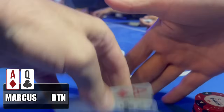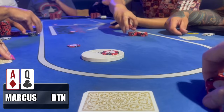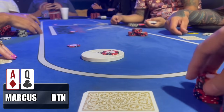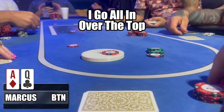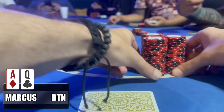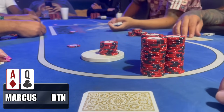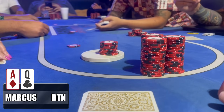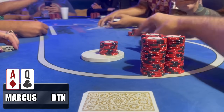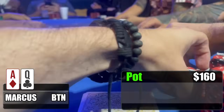Building momentum — from a $5 button straddle we look down and see ace-queen offsuit. We get a few callers before mid-position goes all-in for his remaining $70. I decide to isolate, going all-in over the top, and everyone else folds — heads-up as wanted. This gentleman likes to go once, no running it twice. $160 in the middle, and this would definitely help the comeback trail on what has been a rough night.